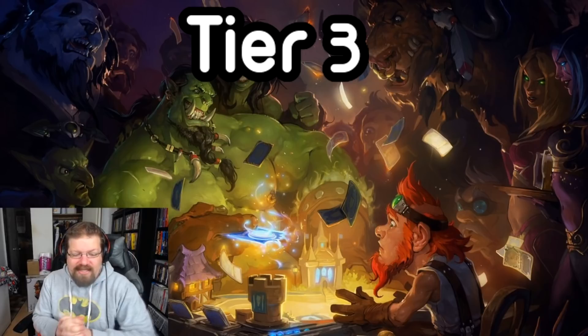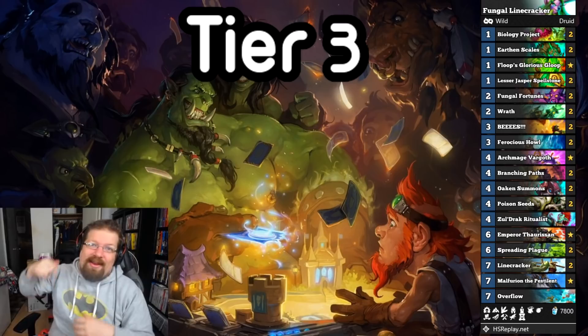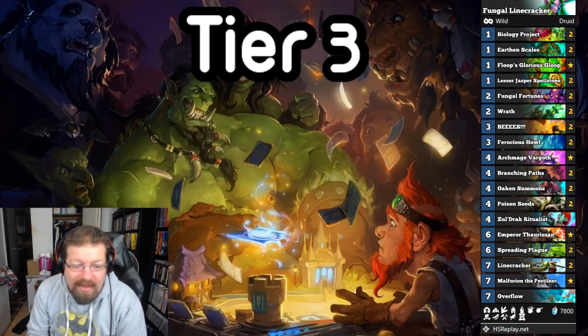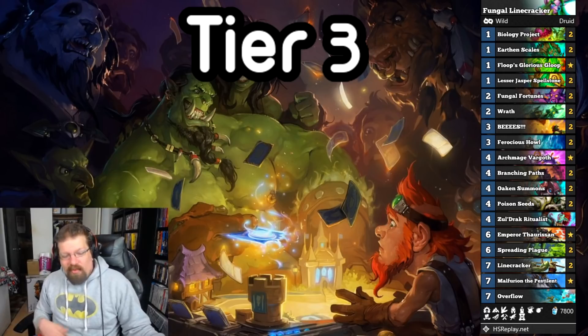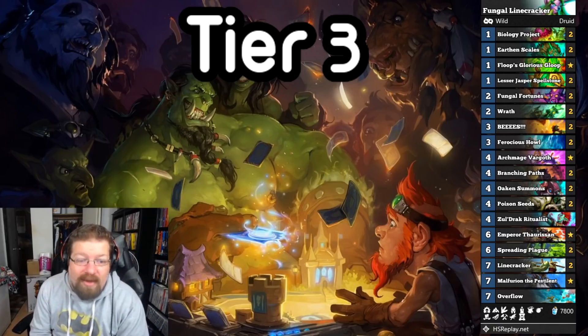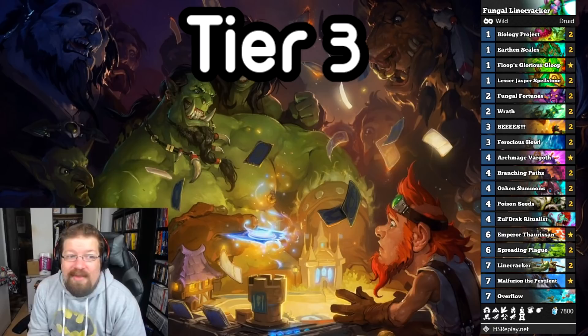Now on to the tier 3 list. I'm putting it out there — I'm putting Linecracker Druid on the list. I had Togwoggle Druid last month; I think Linecracker's better and more consistent. Once you play your combo, you win. Whereas with Togwoggle Druid, you still have to deal with whatever's on the board. And Jade Druid still sucks — I'm not going to change my mind on that. Big green men suck and that's why you don't see it on ladder. Linecracker — I have done very well with the deck. The only issue is if it's really good, it's super easy to counter. You just start playing Stalking Geist or Plate Breaker and then you lose.